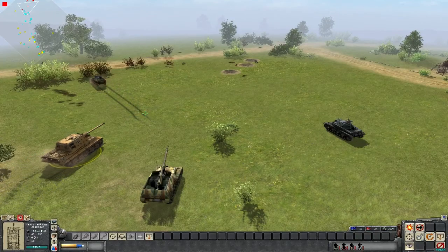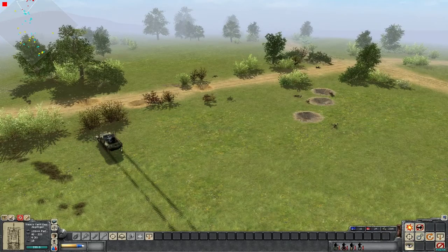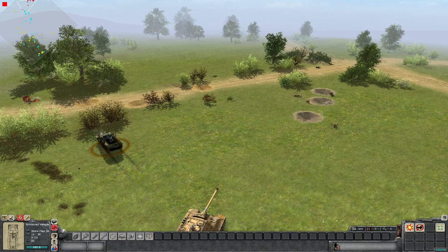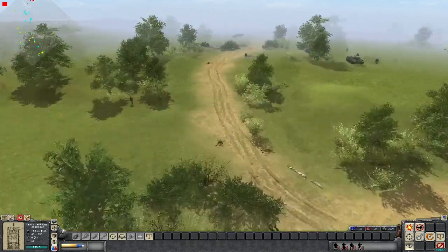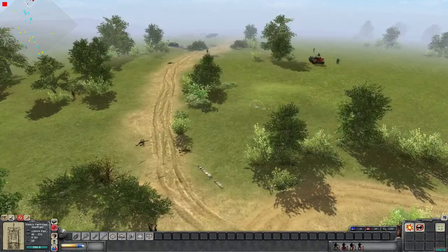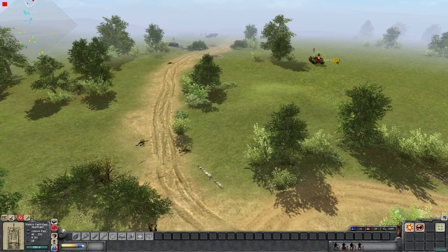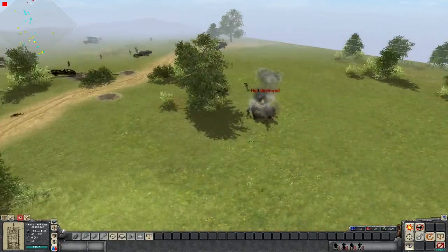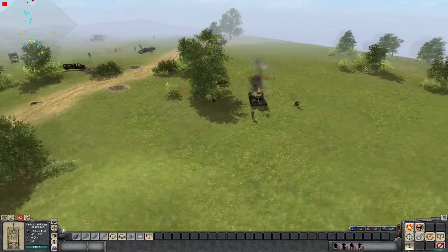As a priority I want to engage that Russian T-34, because I don't want the Hummel to get hit. There's still some infantry on the left side, so the Flak 38 should finish the job and mop them up. I'm going to try and engage this T-34 with the Jagdtiger. Direct hit — hull destroyed. That's exactly what I want. One dead Russian tank.